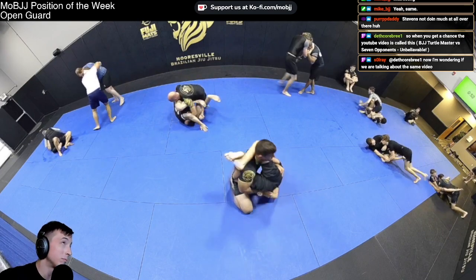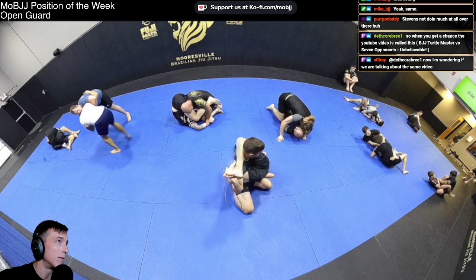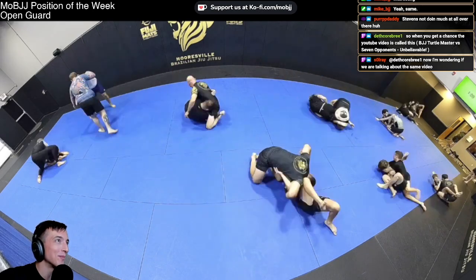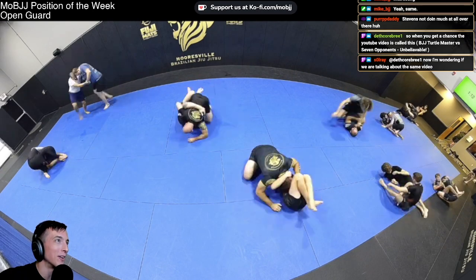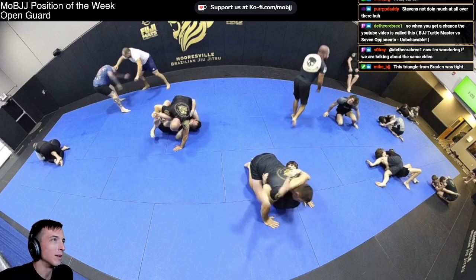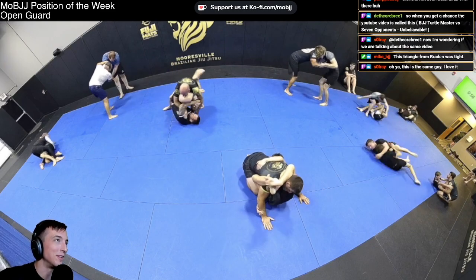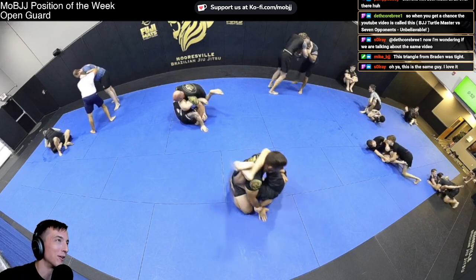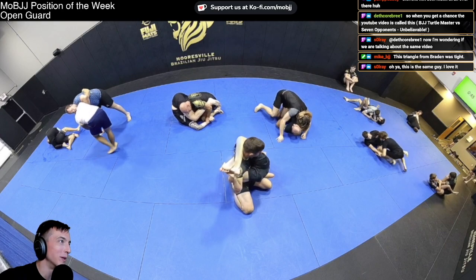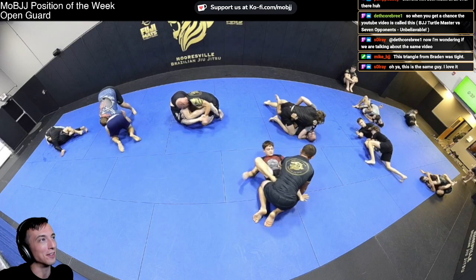We've got a reap-ashi switching around to an outside ashi, getting smashed by Jason. Brayden working from north south, slips a knee in. I like that Brayden doesn't opt to re-guard — he sees an opportunity on a reverse triangle, which will take a bit more work because Mike's arm was based out and you're going to have to get that collapsed. Nice thinking, Brayden.